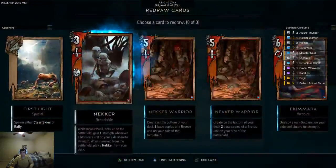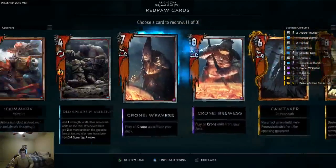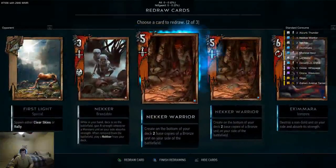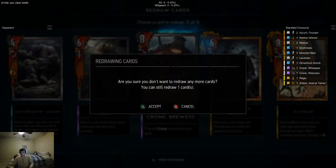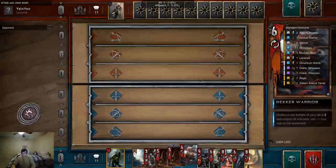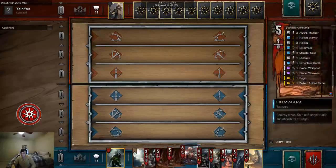Obviously we don't want two Crones in our hand. Now we don't have to worry about drawing a Crone on the last one. This is actually pretty good, so we're going to keep it here and finish drawing. I don't want to risk drawing a Necker on my last draw, so we're just going to go with two Necker Warriors.